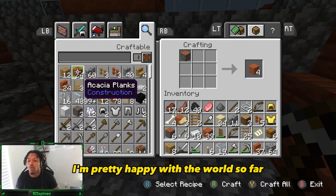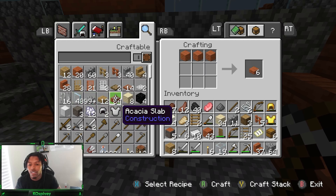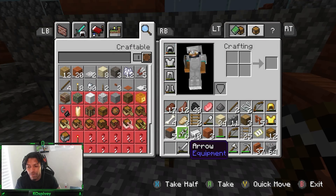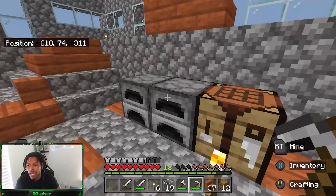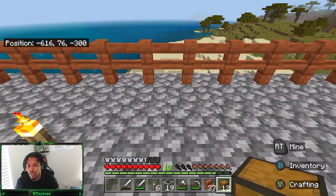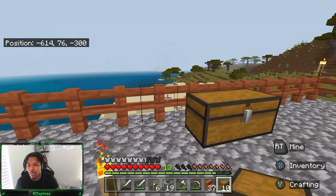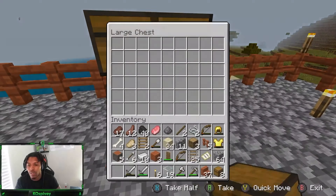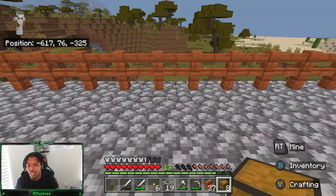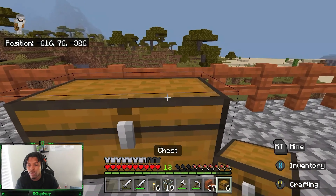I'm pretty happy with the world so far, and really happy with my new setup. I'll give you guys a room tour, I'm excited for the new house setup. The video is gonna have a lot better natural lighting which I'm very happy about. I've got storage on one side and the bridge - why not have a bridge? Obviously I'll add more storage as needed.